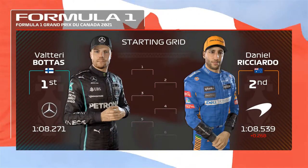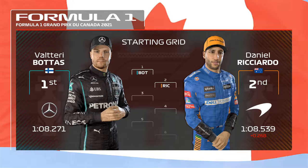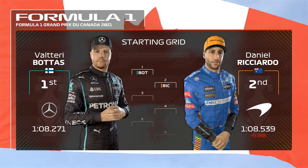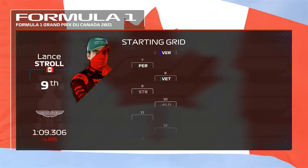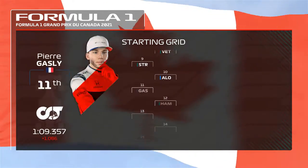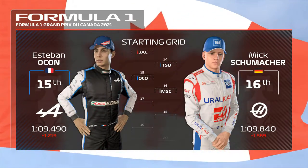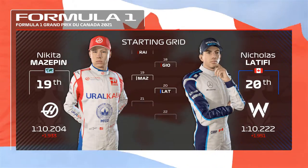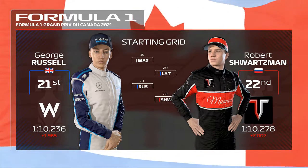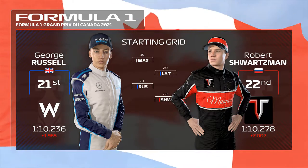Good job yesterday from Valtteri Bottas. The Finn starts from pole position, and P2 goes to Daniel Ricciardo, a strong showing from the Australian. Looking down the rest of the grid, we have Leclerc, Norris, Carlos Sainz, and Verstappen. Perez, Vettel, Stroll, and Fernando Alonso. Gasly, Hamilton, Jackson, and Tsunoda. Ocon, Mick Schumacher, Kimi Raikkonen, and Antonio Giovinazzi. Mazepin, Latifi, Russell, and Robert Schwartzman. That's it then, it's time to go racing as we head to trackside for today's race.